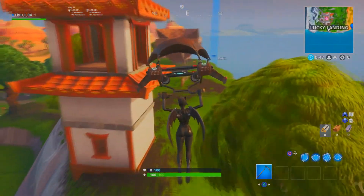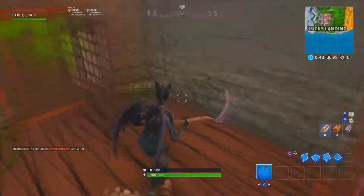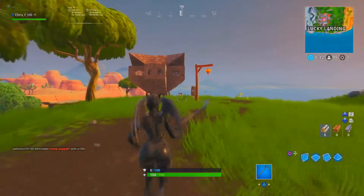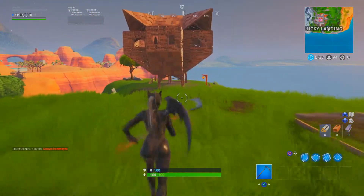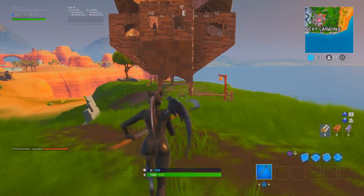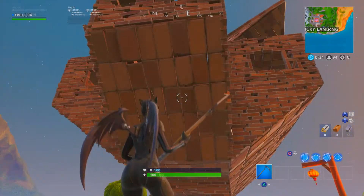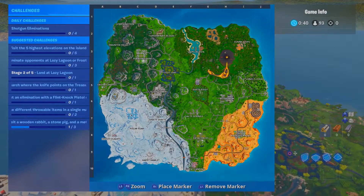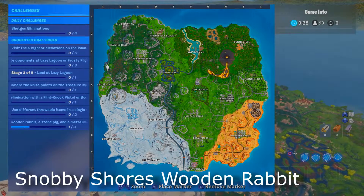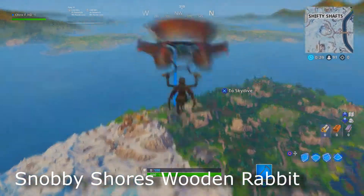No doubt like me you'll have tried to get a weapon of some sort before approaching these objects, as you get the usual people trying to shoot you whenever you're trying to carry out your challenges. Doesn't matter if you get shot, but as long as you get close enough to get the challenge complete. If they start shooting you, you can quit and start a new game and go for your rabbit or your llama. It's no biggie.